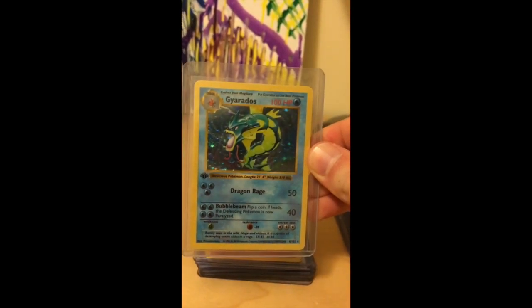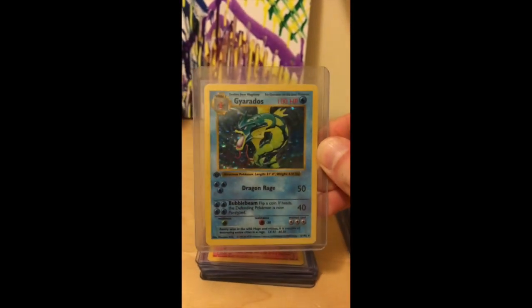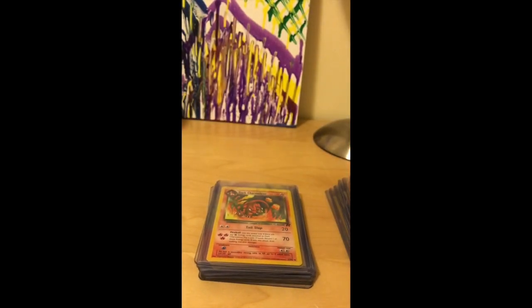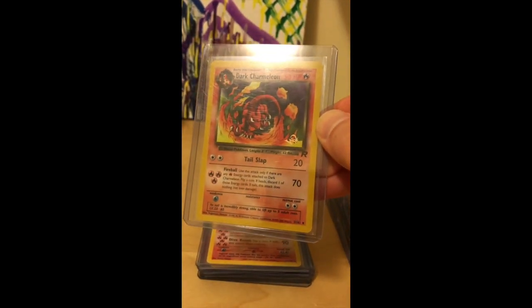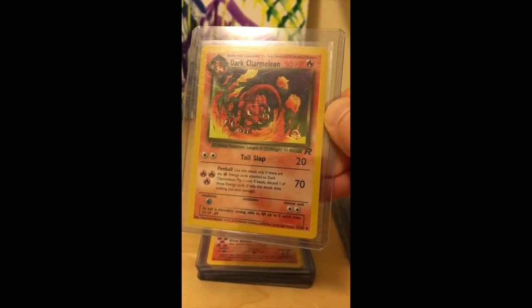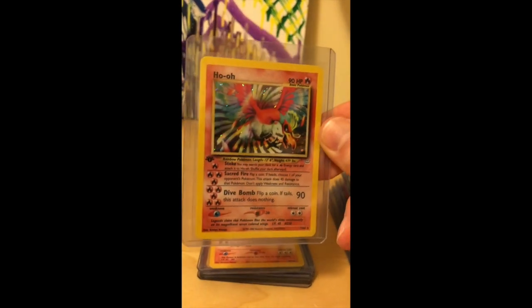We've got 1st Edition Base Set Gyarados — a really cool card in near mint condition. I'm hoping it gets a PSA 7, because that's going to make it a $200 card. And we have Dark Charmeleon, which is a promo card and one of my favorite artworks. You can see the gold stamp in the bottom right corner indicating it's a promo. I'm hoping this one gets a 10 because it is mint and flawless.